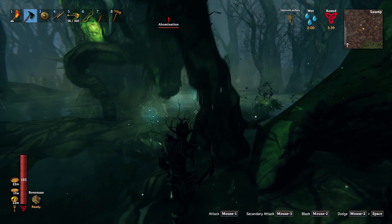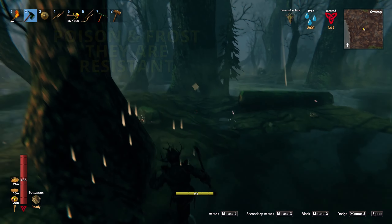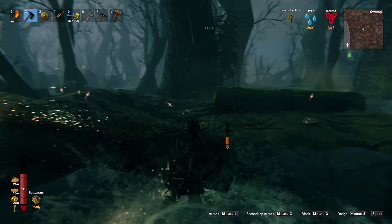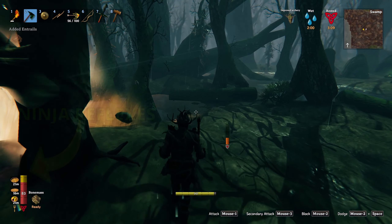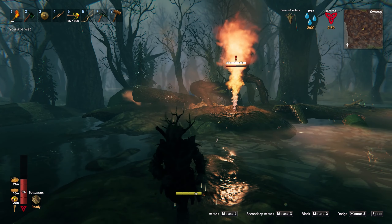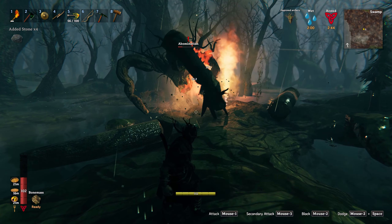Sooner or later in the swamps you're going to come across one of these walking tree abomination things. They can take a fair while to kill - use fire arrows. Don't waste your time using poison or frost arrows as they have little effect. If you're brave and good at dodging you can try chopping it down with your axe, but I found the quickest and easiest way is to use a fire geyser - just get it to walk over one about three times and that should do the trick.